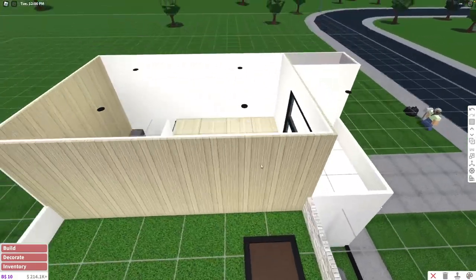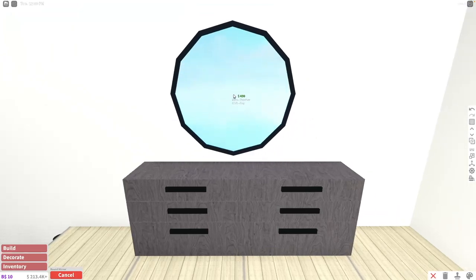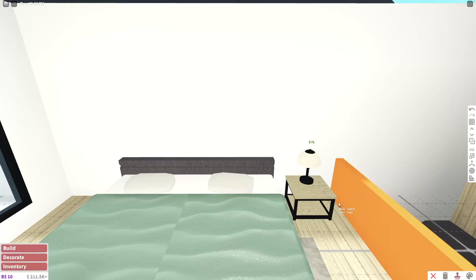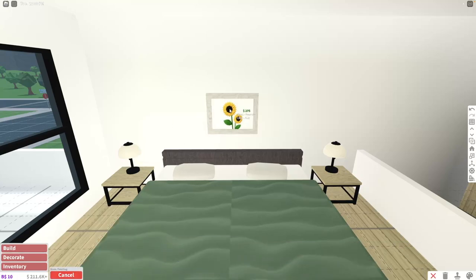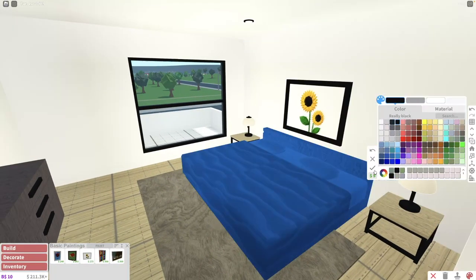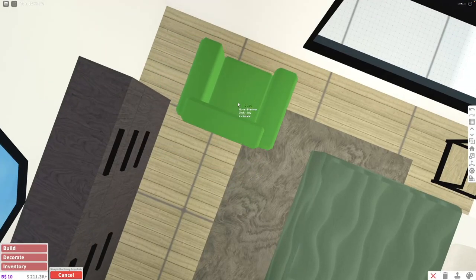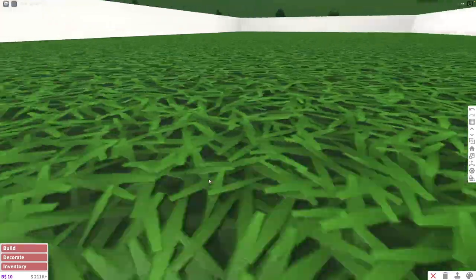Now let's do the parents' bedroom. We're going to copy the dressers from the kids' bedroom and put two over there, plus a mirror. The bed is going to be a double bed, painted green. We'll add nightstands with two lamps because this house is a bit dark. Last but not least, a resized painting on the wall — that's optional but it looks great at that size. And I'm also going to add these reclining armchairs in the corner.